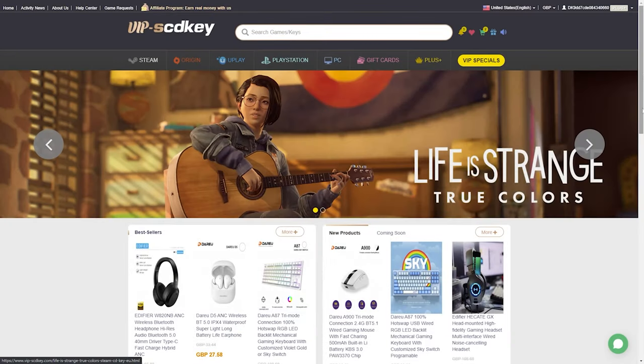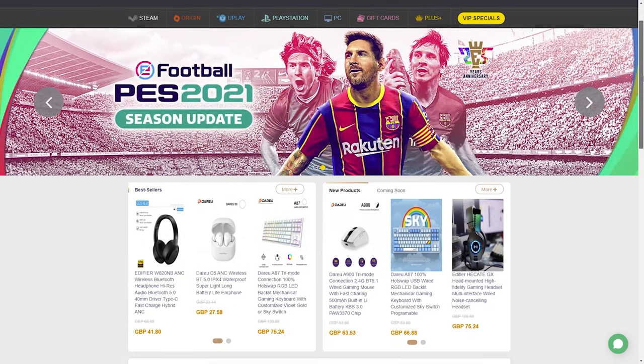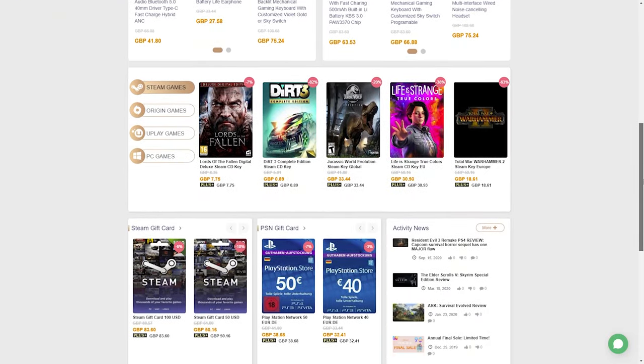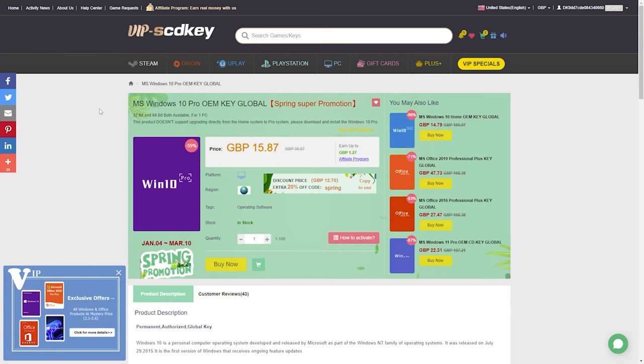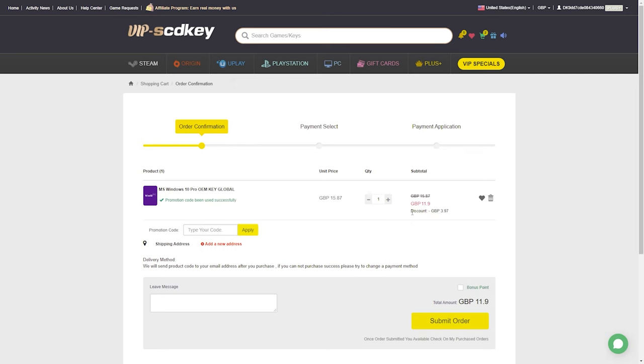Today we're talking about VIP SCD Key. They offer so many things in the line of keys, everywhere from Steam to Origin, Uplay, and PlayStation keys, allowing you to get cheaper prices on all your gaming needs, as well as various gift cards with applied discounts. Today we're focusing on the Windows 10 Pro OEM key global, which is around £15.87. I'm going to give you a 30% discount — just type in code SKJT and click apply.